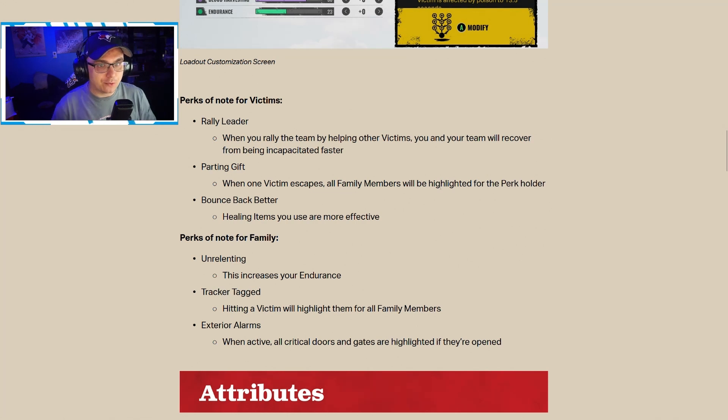Perks of note for victims: Rally Leader — when you rally the team by helping other victims, you and your team recover from being incapacitated faster. Parting Gift — when one victim escapes, all family members are highlighted. Bounce Back — better healing items you use are more effective. For the family: Unrelenting — increases your endurance. Tracker Tagged — hitting a victim highlights them for all family members. Exterior Alarms — when active, all critical doors and gates are highlighted if they're open.